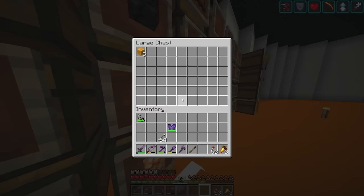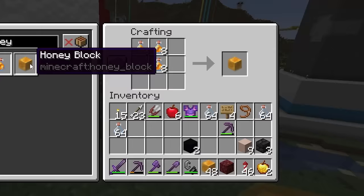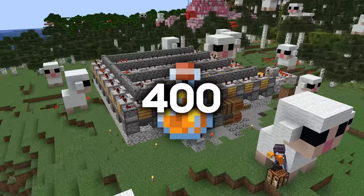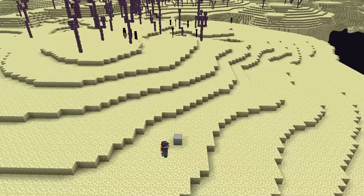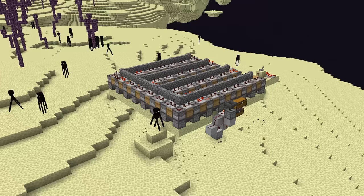Only problem is it requires a lot of honey. That could be a problem. Luckily we do have a honey farm, so I'm just going to AFK here and try and get as much as possible. That is not going to be enough — this farm only produces around 400 bottles of honey per hour. Now, bees only produce honey in the day, meaning this farm is completely useless at night. So if I rebuild the farm in the end, where there's no daylight cycle, the bees should produce honey 24/7, pretty much doubling the amount.